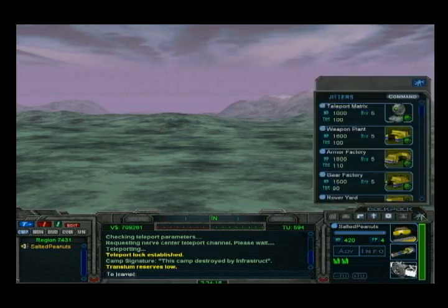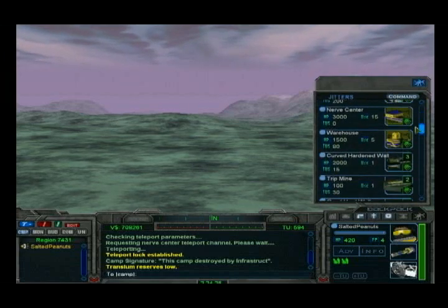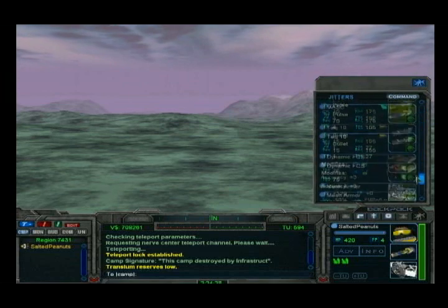This is your backpack. The rightmost icon shows the jitters that you currently have on your avatar. As you can see, the two icons below your character are filled, meaning that you are holding armor and a gun.